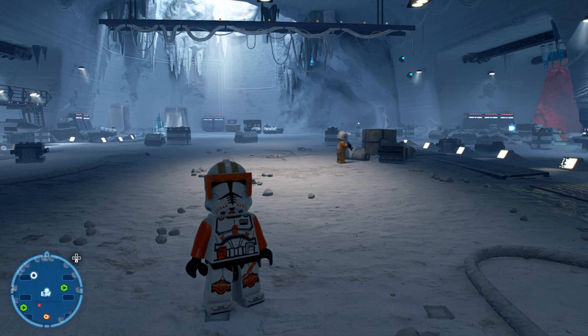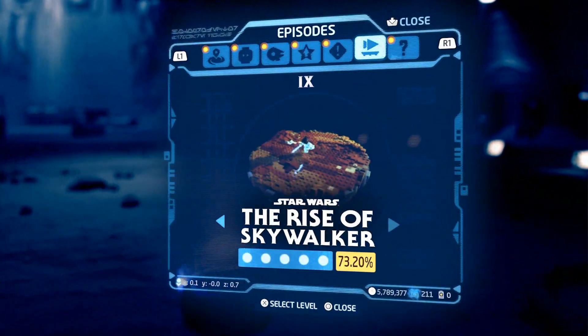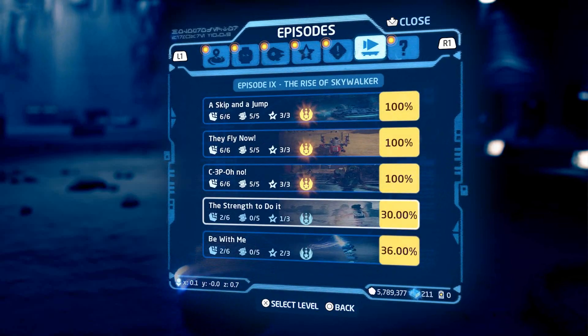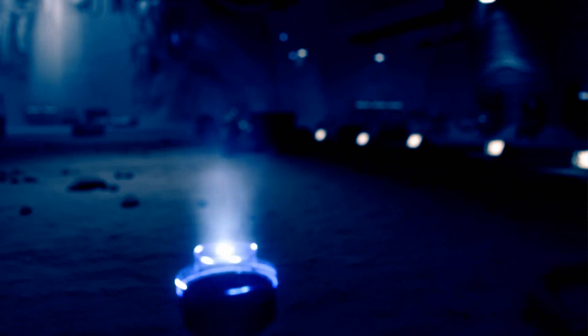We also have another challenge called Shocking, which requires us to activate a dangerous electrical hazard. We're going to do that in the final section as well. But most importantly to note, the Golden Opportunity challenge - find a route through the Death Star without opening any doors. Just make sure you follow along in this video and do not solve the puzzle in the little control room where you have to split one of your protocol droids into two. Just don't do that, follow along with the other terminal we use, and you should be good to go.